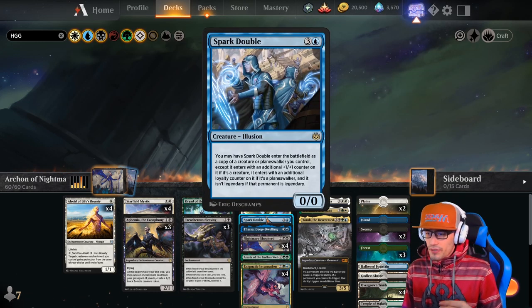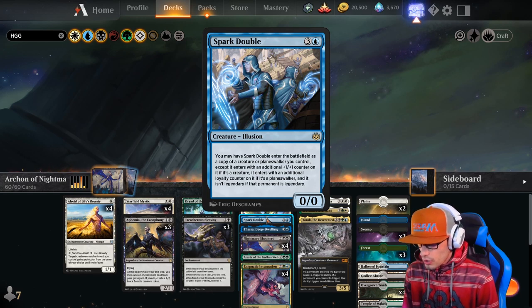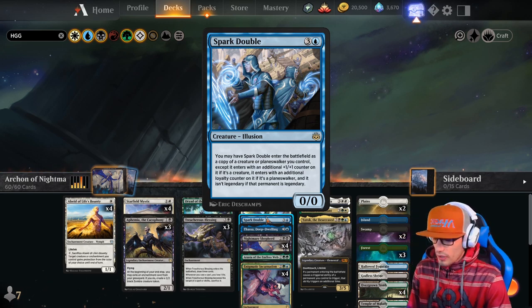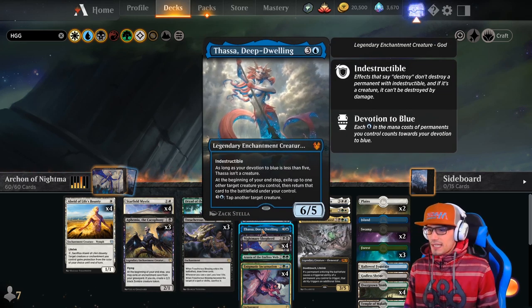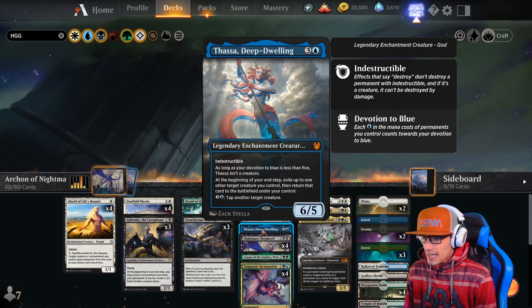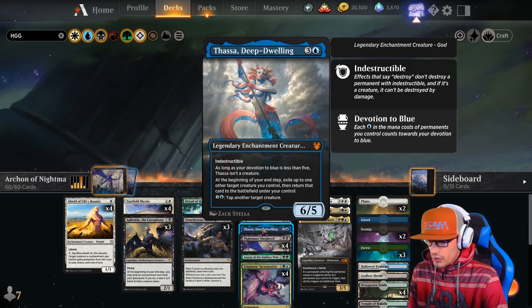We have a single copy of Spark Double, a 0-0. You may have it enter the battlefield as a copy of a creature or Planeswalker you control, except it enters with an additional +1/+1 counter if it's a creature or an additional loyalty counter if it's a Planeswalker, and it isn't legendary if the permanent it copies is legendary. We have one copy of Thassa Deep Dwelling — an indestructible 6-5 legendary enchantment creature. As long as your Devotion to Blue is less than 5, Thassa isn't a creature. At the beginning of your end step, exile up to one other creature you control, then return that card to the battlefield. You can also pay 4 to tap another target creature.